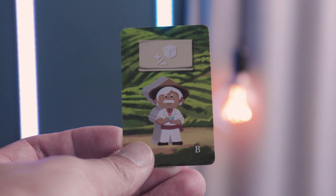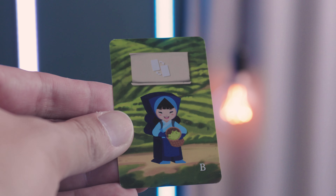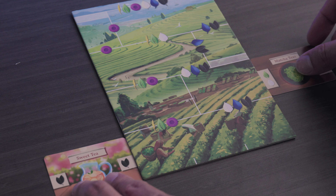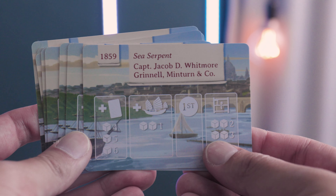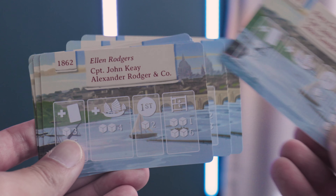There are a couple of other things to mention. Everyone starts with a different merchant side — an A side for normal play and a B side for more advanced play that introduces player powers. For instance, Oolong has the ability to swap two tea plantation cards with each other. There is also a solo mode where the AI will allocate dice each turn, and you can play it sequentially or randomly for more difficult challenges.